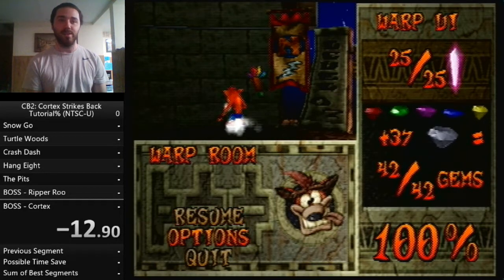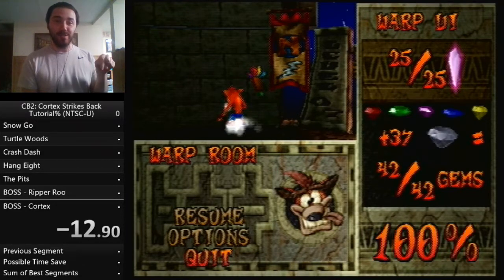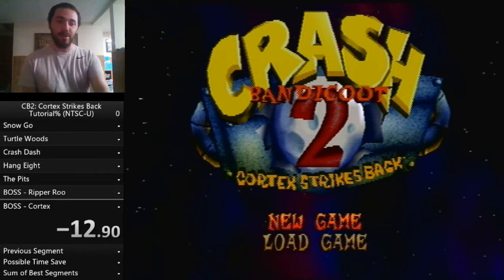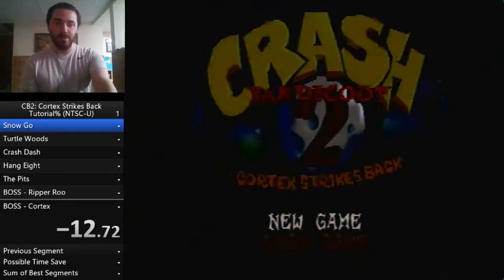This is what our screen will look like by the end of this run. I have no idea how long this is going to take — I'm expecting like three hours at most. Timestamps will be in the description below. When you're ready to go with an offline timer, it starts on first movement of the game, so we have a 12.9-second offset on our splits.